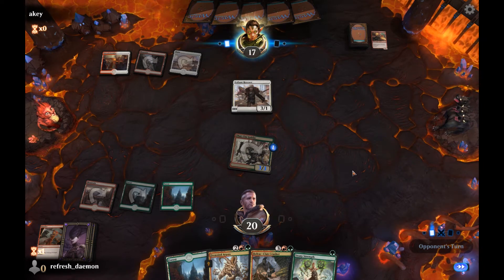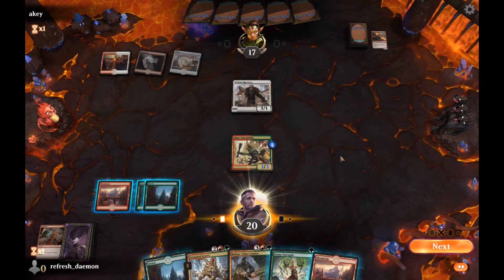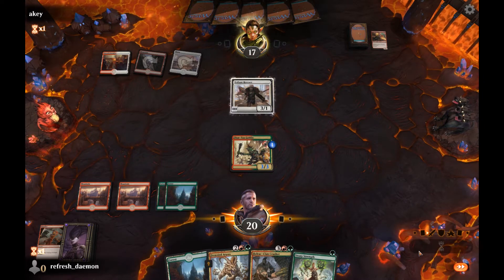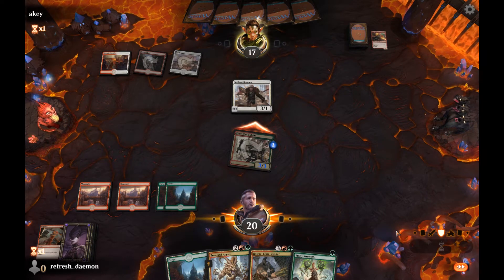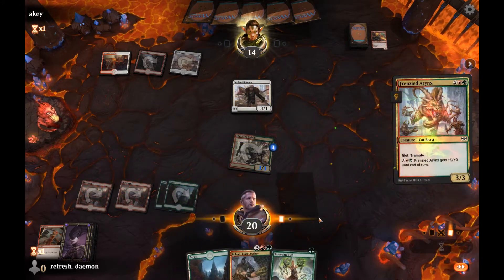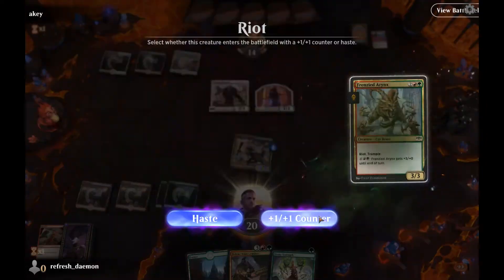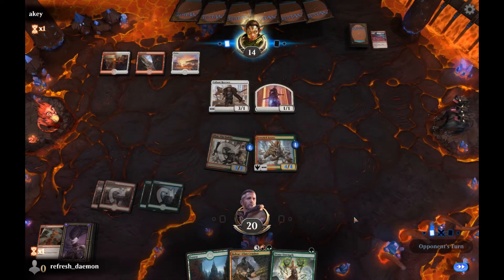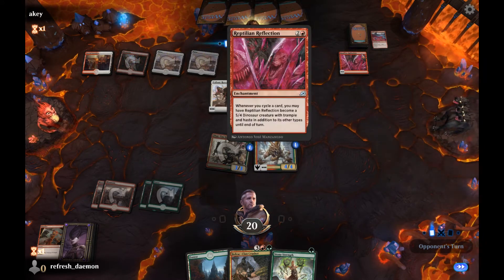Valiant Rescuer from my opponent. On my turn, I'll play this and go in on the attack again — they'll probably just take it. I'll play a Frenzied Aranx, and they're cycling like they ought to. Put the counter on this to make it bigger, and we'll just keep the attacking going.